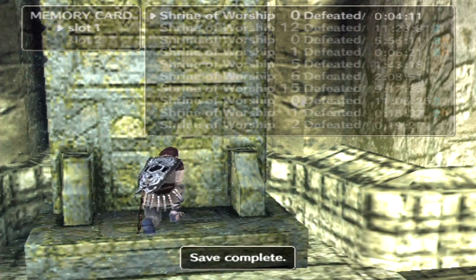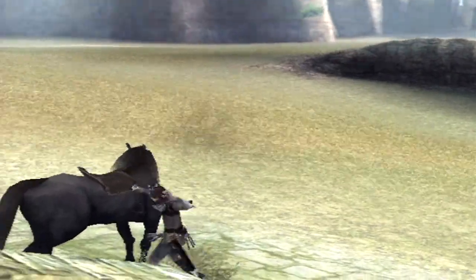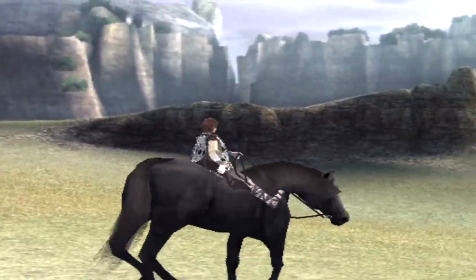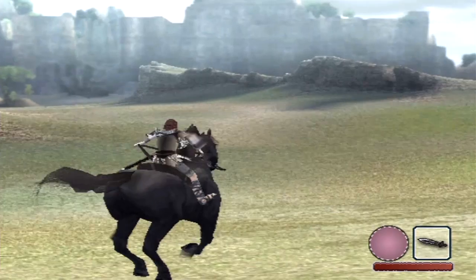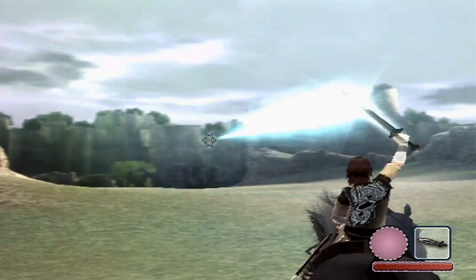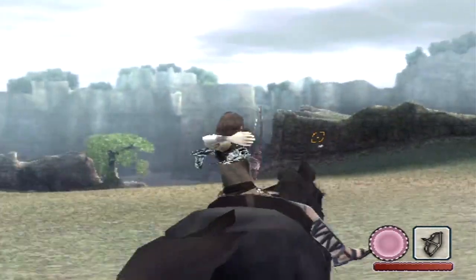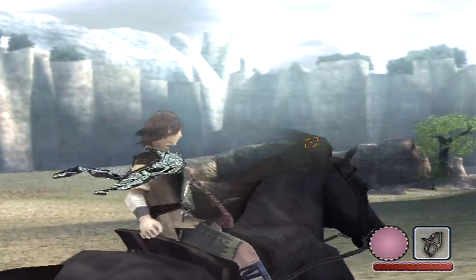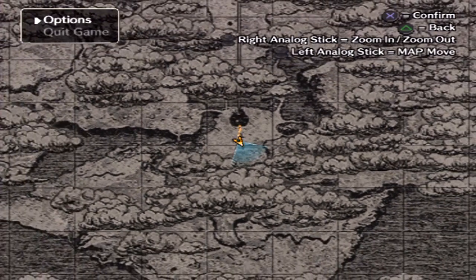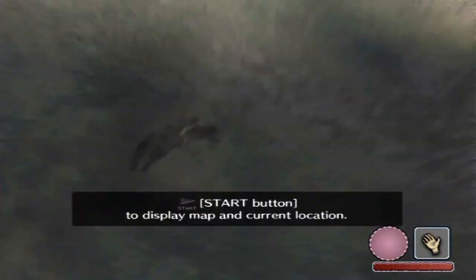It'll give you your play time, how many colossi you've defeated, and where you saved. Save complete — and when you turn on your game, you'll awaken at this point. We're just going to go straight up and head to our first colossus. You can also use the light beam sword thing while you're on Aggro, so we need to head right that way. You can also shoot your bow and arrows on horseback, Legend of Zelda style. Press the start button to display the map and current location — most of it's covered in clouds, but as you explore, those clouds will disappear.